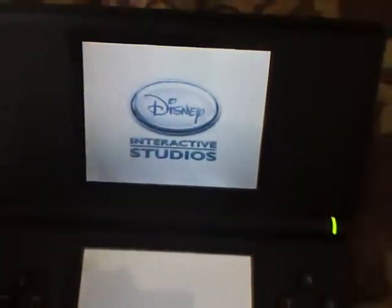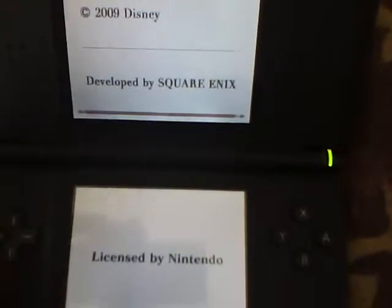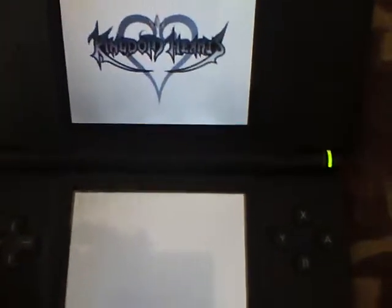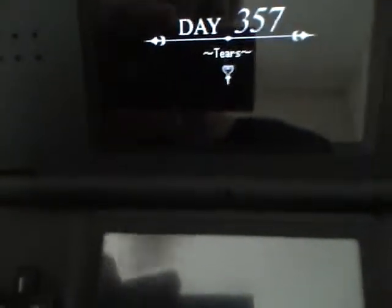His first problem — I'll tell you while the game is loading — is that on the mission where we have to vanquish the heartless threat in Beast's Castle, under the day titled 'Love,' he can't find the ordeal blazing. His other problem is that he completed every mission 100% but still did not unlock Soul of Sora. That could be one of two things: either he needs the blazing to unlock Soul of Sora, or he did what I did — he missed a few missions in Mission Mode.